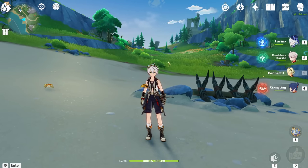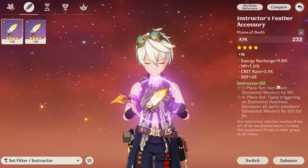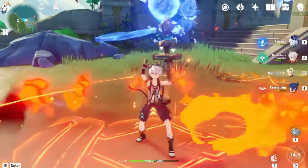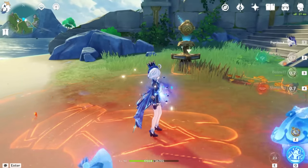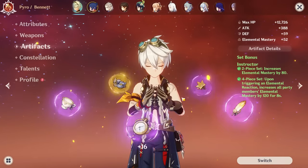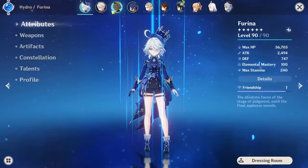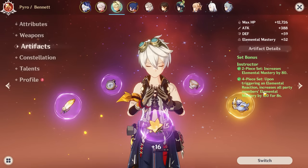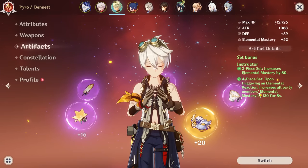Sometimes people also use Instructor. This set can be popular in some teams like the Childe team or Hu Tao team, but the healing is significantly worse than the other options because you're stuck with 4-star artifacts, which is a big negative in Farina teams. However, it still might be a good option especially in a vaporize team, as this elemental mastery buff is going to be very strong — though I'm not sure if it's going to be as consistent or practical.